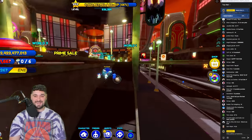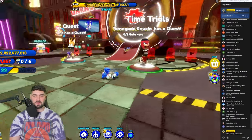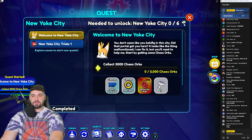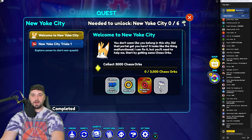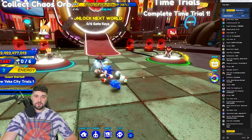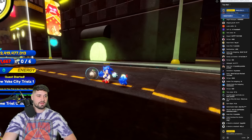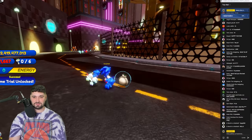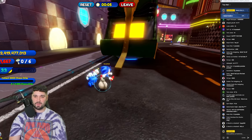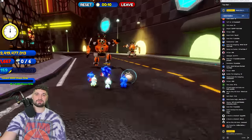Here's the new Eggman statue - this world is insane. Nine has a quest, time trials, and Renegade Knuckles has a quest too. We're going to complete every single quest in New York City. Nine says 'you seem like you don't belong in this city' - we have to collect 3,000 chaos orbs and do New York City time trials. Let's start with the time trials. There are Eggman bosses and robots from Sonic Prime in here - that's crazy!